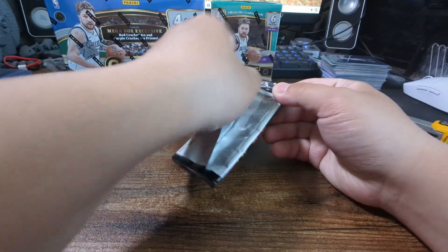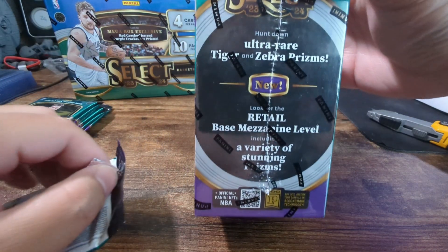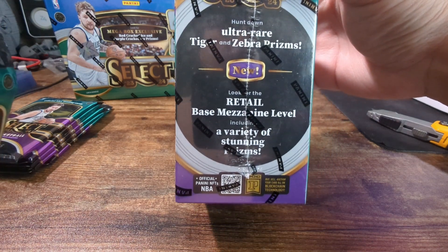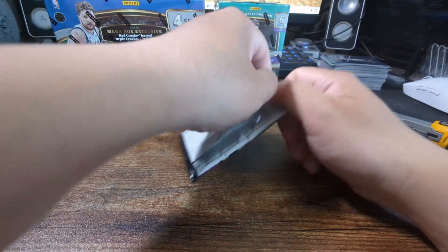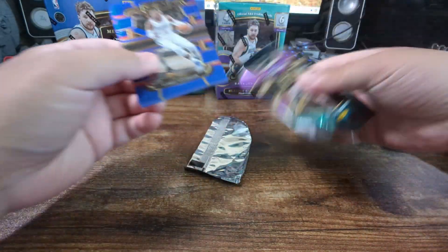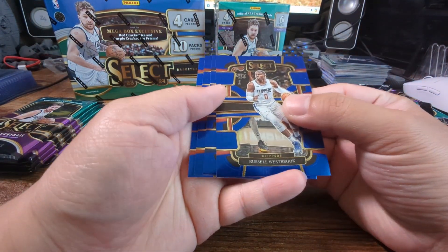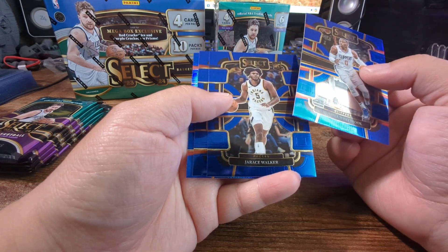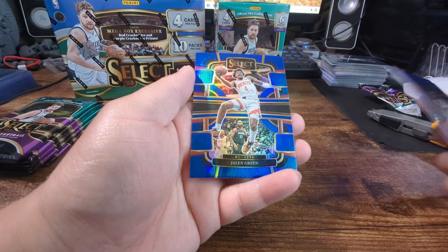Hopefully we pull a nice Wimby. It says look for ultra rare tiger or zebra prisms. All right, first pack - let's see here. Russell Westbrook, looks like we got a silver. Not a silver - Jerry Swocker, RJ, Jalen Green.